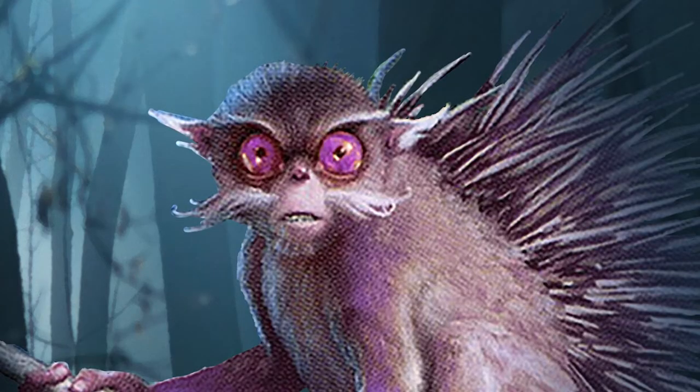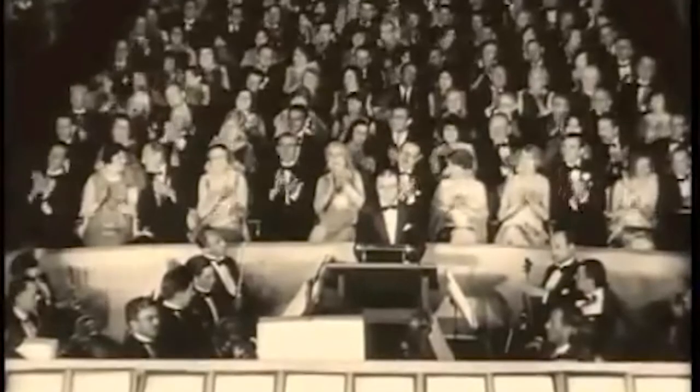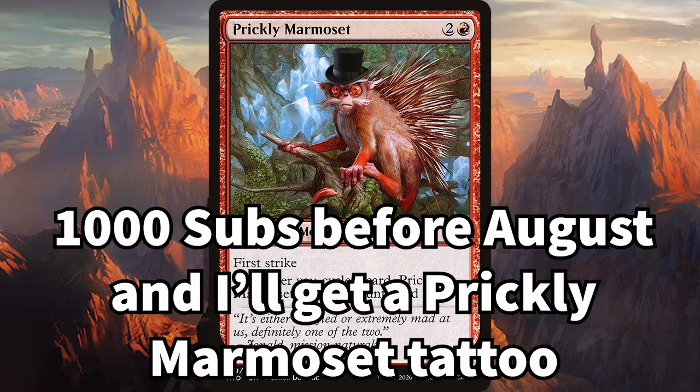I'm running low on monkey puns, okay. Next up we have a reprint of the most popular card in the history of MTG. With it being 345 days since its original release and somehow never been reprinted, we have Prickly Marmoset. Prickly Marmoset is a 2/3 monkey with first strike and whenever you cycle a card it gets plus 2 plus 0 until end of turn. You just don't get variety in MTG products like this anymore.